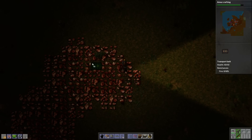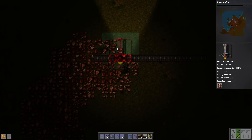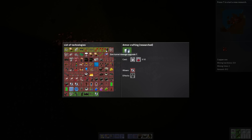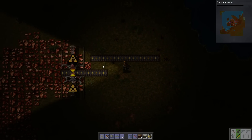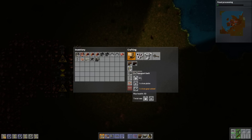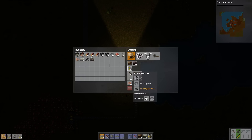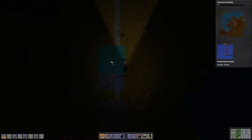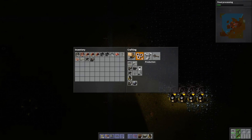Okay, we need a lot more transport belt. We'll go for the steel processing so we can do our fancy pants armor. I usually like to skip the iron armor, because you can get 50 steel really early — it's very inexpensive. Let's get this belt filled up a little bit while we wait for the transport belts to get made. Yeah, it's very dark, we need light.